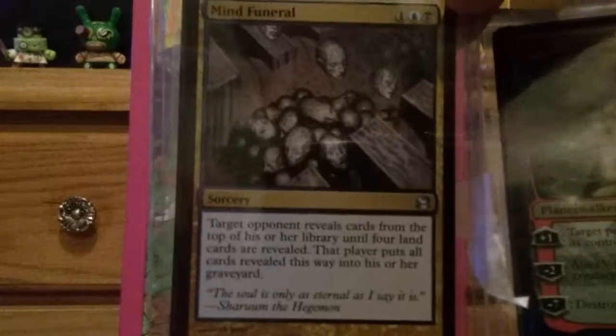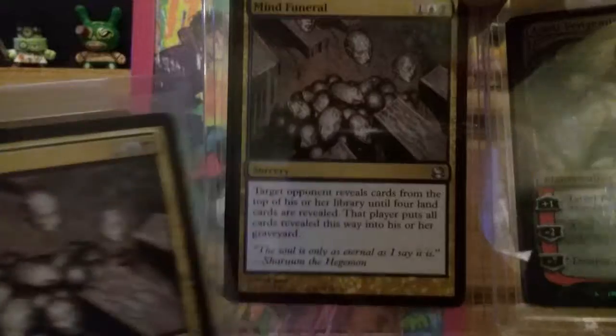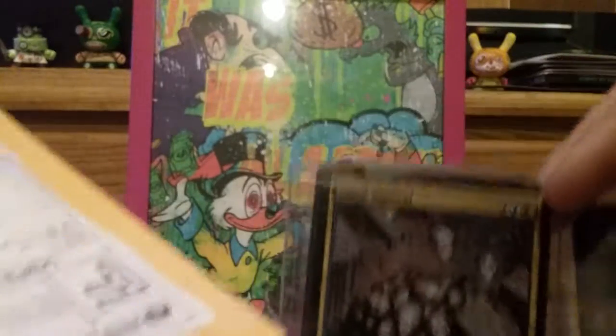We got behind those three Angies and a Mine Funeral. The Mine Funeral is for the deck. Mine Funeral is going in the deck. We got two more here for you — Slaughter Pack. So that's package number one on this crazy TCG journey.